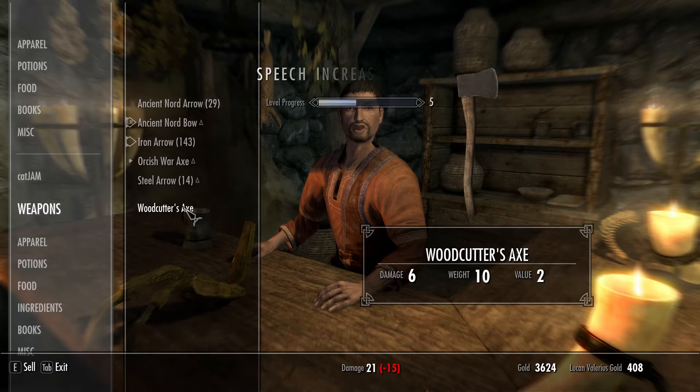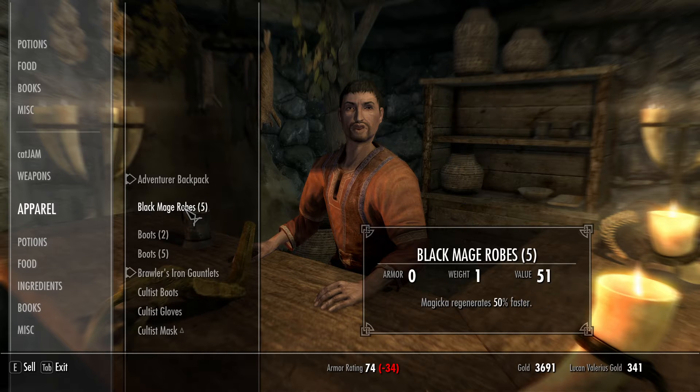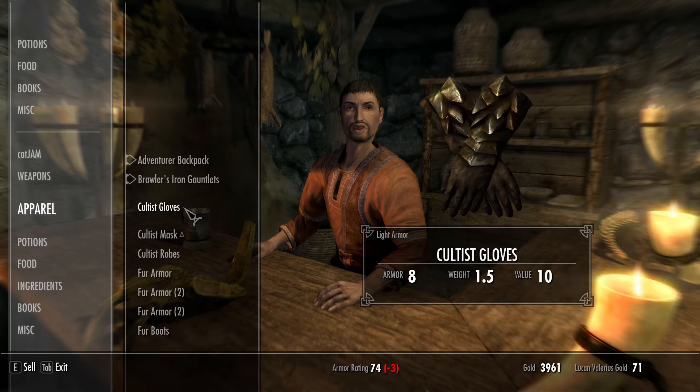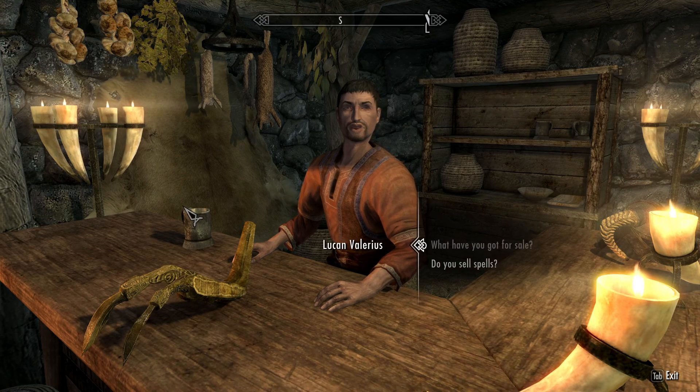This will allow you to get so much gold because you don't have to throw away items all the time. You just pick up everything, then leave, and then go back into the cave when you have fixed your inventory.